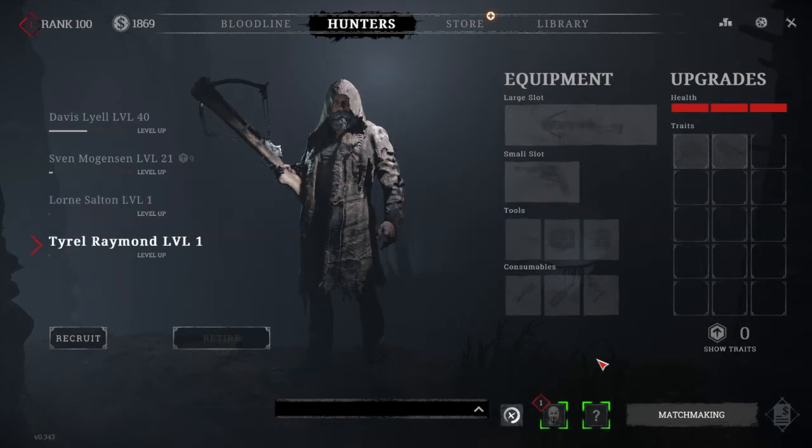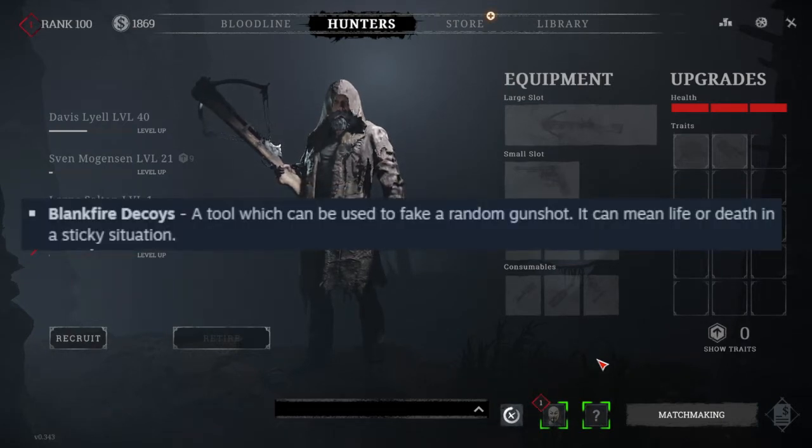Now let's move on to the new tool: Blankfire Decoys. It's a tool which can be used to fake a random gunshot — it can mean life or death in a sticky situation.